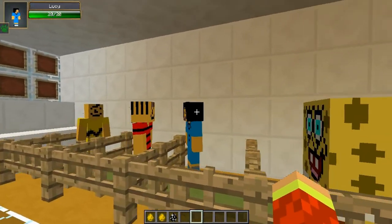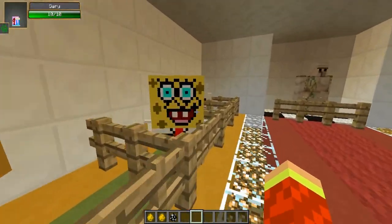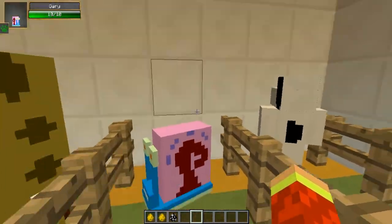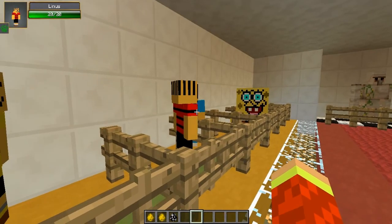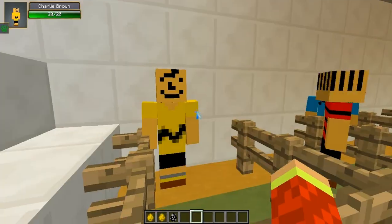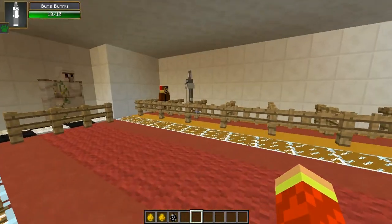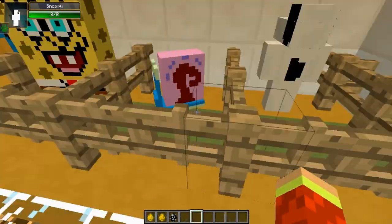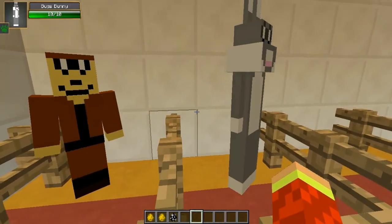Now let's quickly move on to the new mobs, basically. We love SpongeBob, we all love SpongeBob, don't we? And Gary and Snoopy. These are basically the people that I think come from one of these programs - I do not know, but I think they do. They basically are your friends. I don't think they're hostile, to be honest - they're basically villagers. They are kind of the better version of villagers, to be honest. I don't think you can do anything with any of these guys. Well, you get Bugs Bunny - that's all you need, guys.